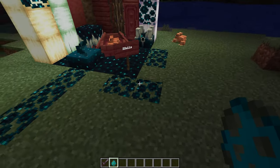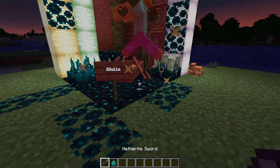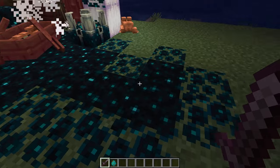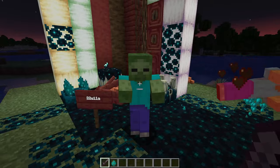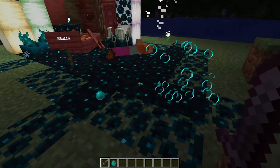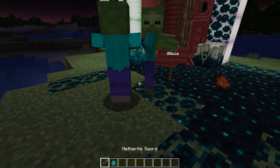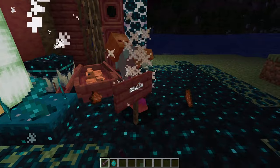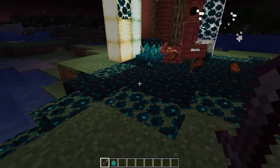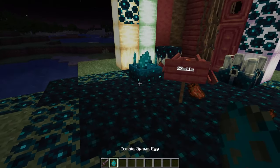Speaking of new biomes, let's talk about the skulk blocks and the deep dark biome. There are a few different types of skulk blocks: there is the regular skulk block, the skulk catalyst, the skulk vein, and the skulk shrieker. The skulk shrieker is what summons the warden, and the skulk catalyst is what turns XP into the other skulk growth that you're seeing here. The veins are just kind of laying on top, and the skulk blocks are spawning out from the skulk catalyst.